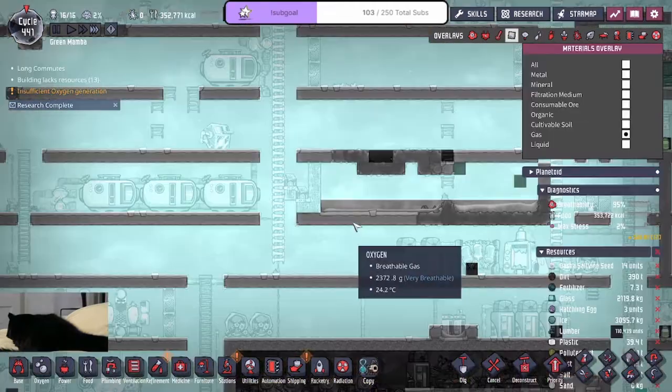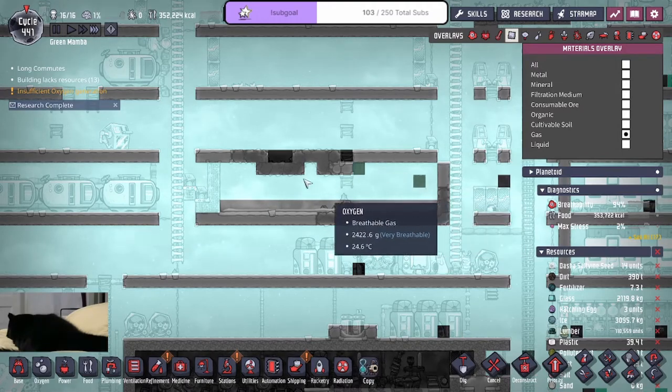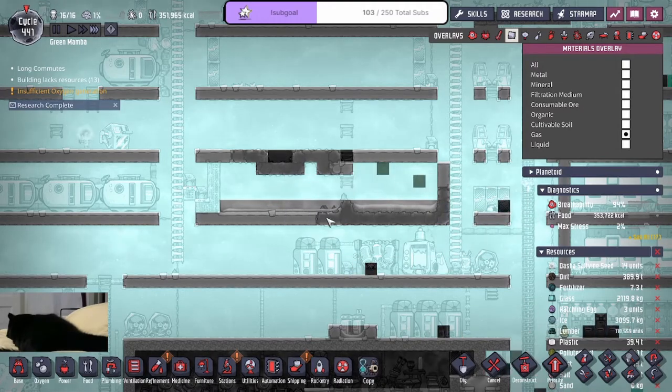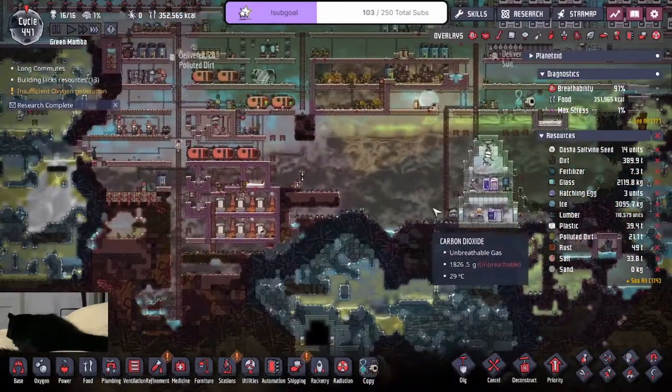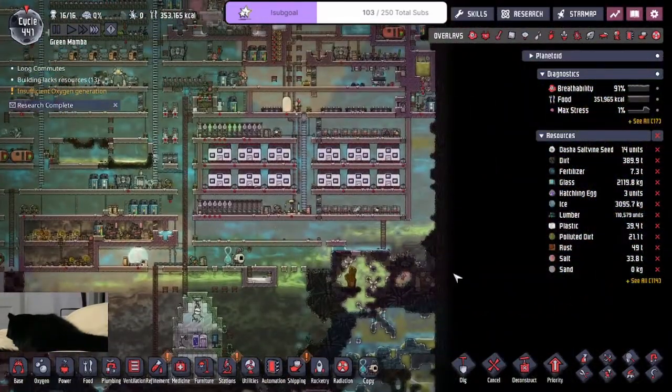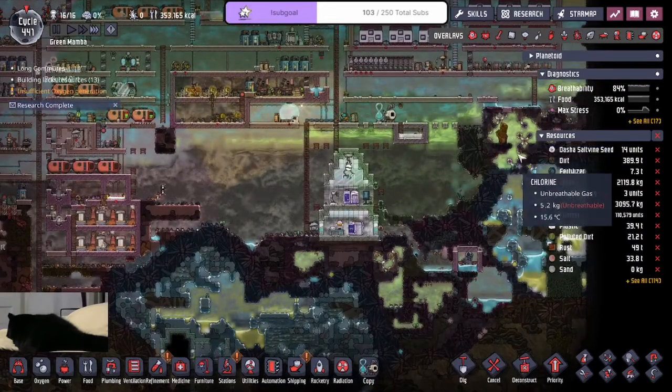I do want to deodorize this, but the oxygen is not high enough anymore, so I've got to thin out the oxygen. I guess the only way is by pumping it up and mining it out. Once I release the chlorine it's going to pressurize a little bit more.